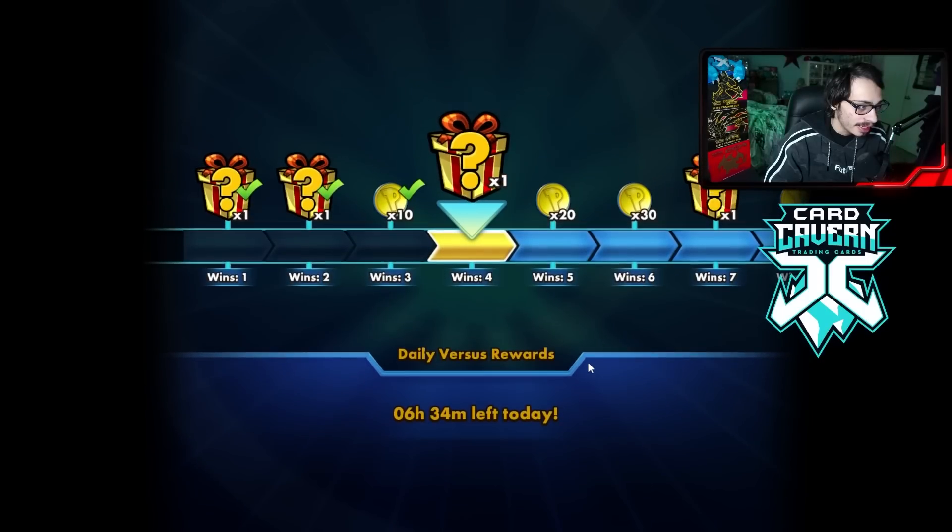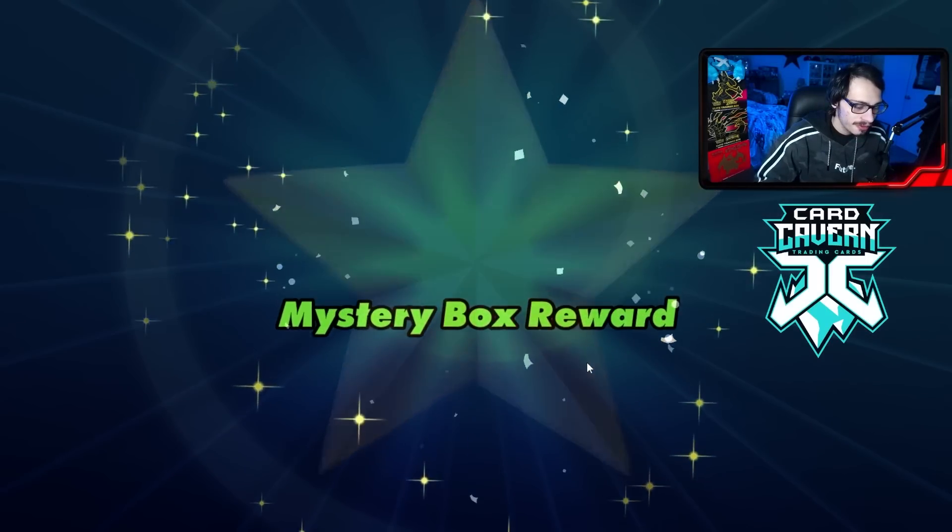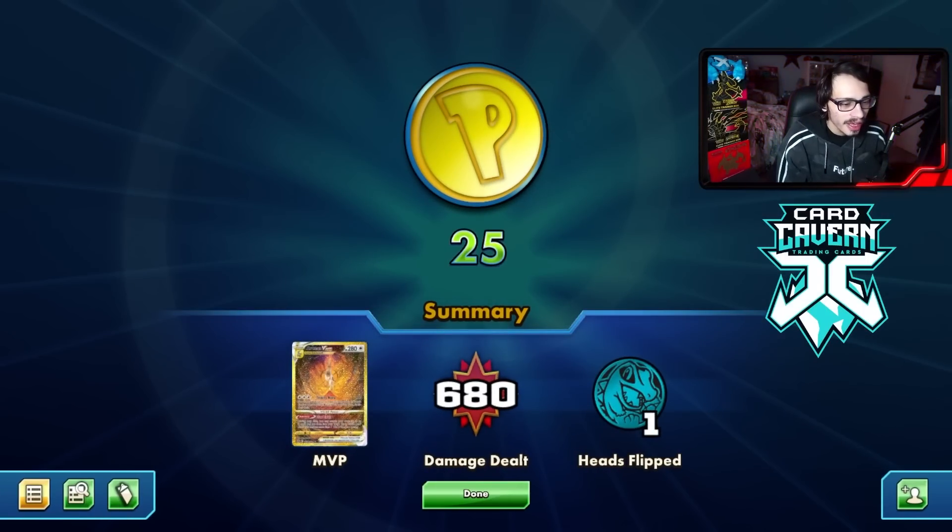We draw a Fire Energy — fantastic, I needed that. They see the game and scoop. They had Drapion in play with a lot of bulk and that Oricorio plus V-Guard combo is annoying since 340 is usually my target damage. But we got them in the end because Rayquaza is a beast.